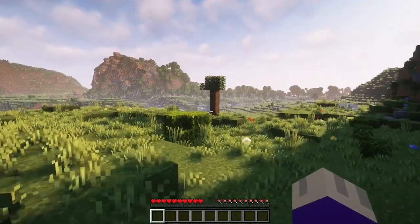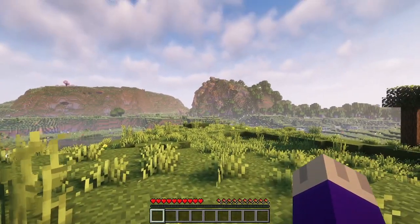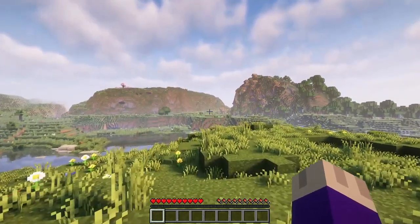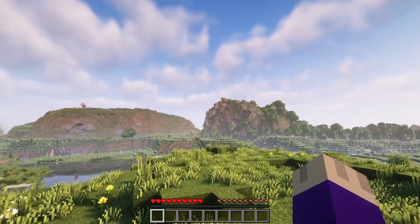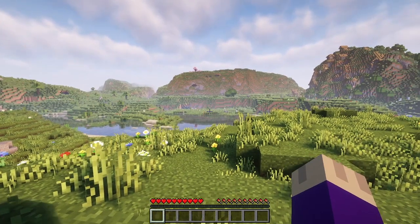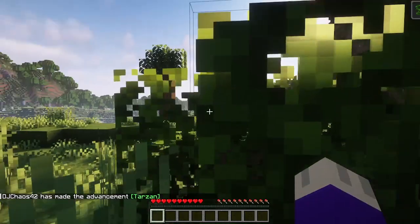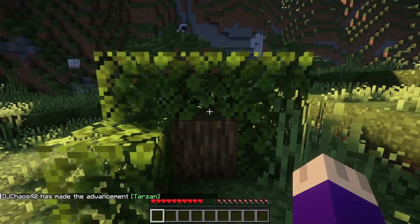All right, here we are. We have just spawned into our brand new survival world, and we've already got a village. This is off to a great start. I am going to try and avoid interacting too much with the villagers. If I get into an emergency situation, I might go and grab some resources from them, but I'd like to do things on my own starting out. And we are getting some flashing sheep in the background — I'm sure that's something to do with my shaders being totally out of whack. We are using a few client-side mods.